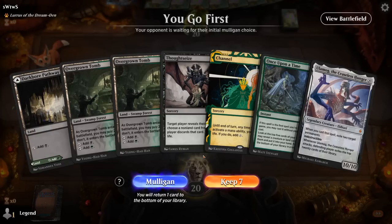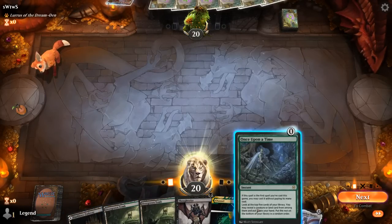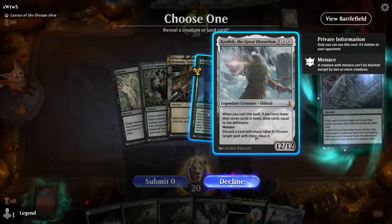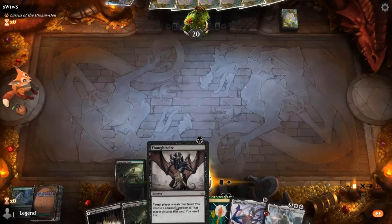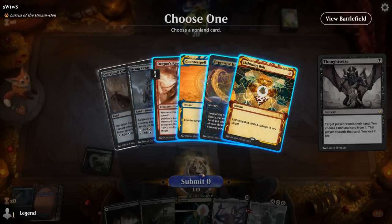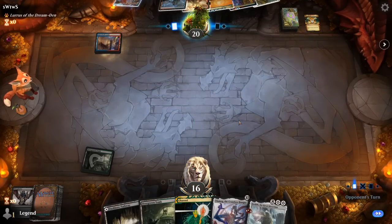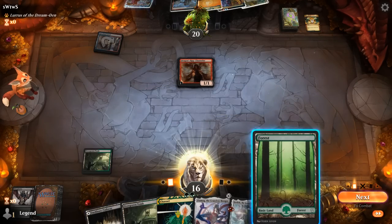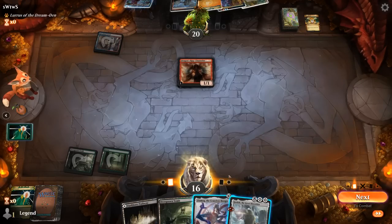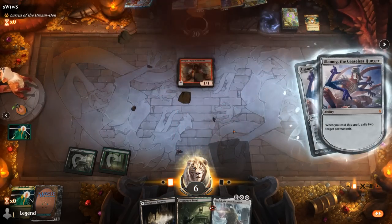We're on the play with Channel Ulamog and Thoughtseize for disruption. We cast Once Upon a Time looking for Emrakul but find Kozilek instead. Thoughtseize reveals opponent is on a Blue Rat or Delver-style deck. A Counterspell is probably what we need to take, though the opponent couldn't Counterspell Channel anyway — maybe more afraid of a Lightning Bolt finishing us off after paying life for Channel. Ulamog: exile Channeler and a land. On to the next one.